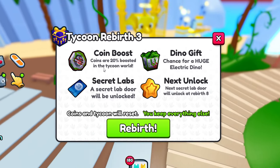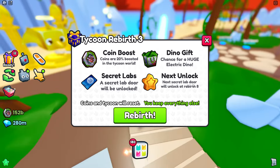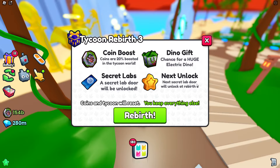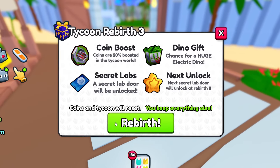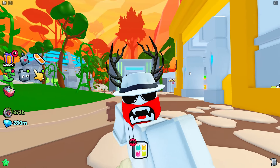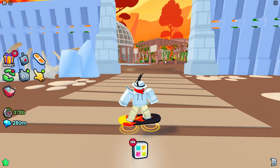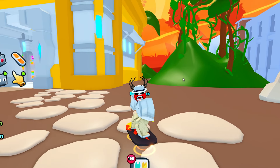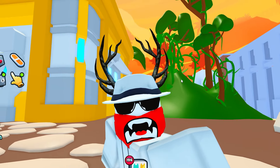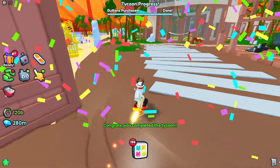As you rebirth more and more, you should be able to do this process faster and faster because you're getting more and more coins from the buff. With Rebirth 3, I go ahead and unlock the first secret lab at room 3, and then I unlock the next one at Rebirth number 8. Let's go ahead and rebirth for the third time — and there we go. I also wanted to put in the video that there actually is another method used for getting multiple rebirths, except it is extremely faster.